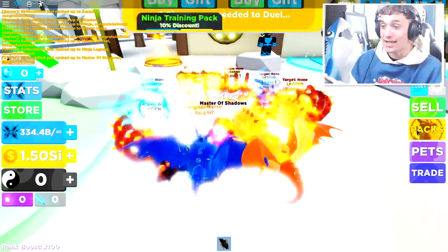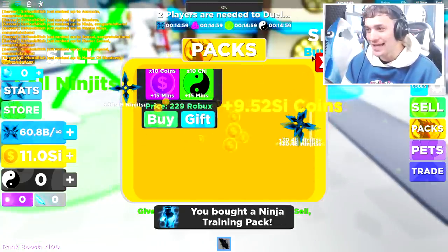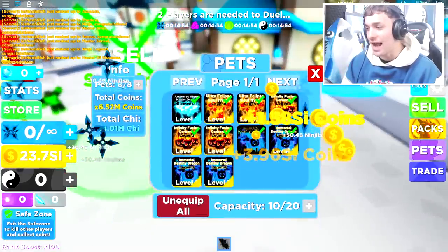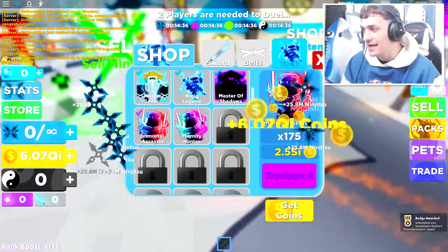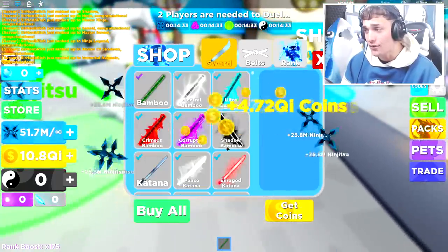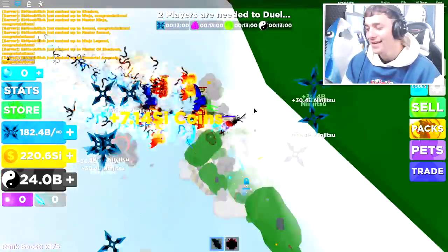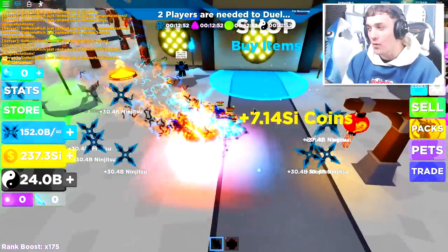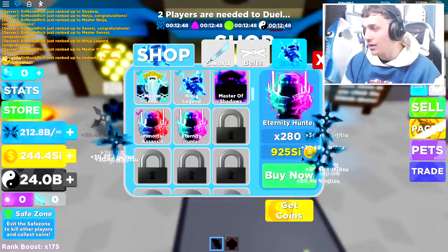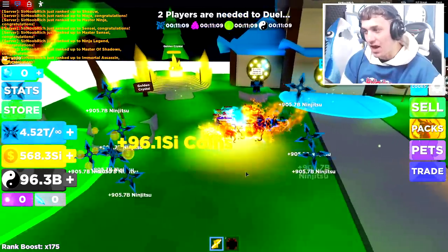It seems like we've caught up to the point where we need to go to the next island — or we could buy the ninja training pack instead. Let's do that and begin training. I'm making ridiculous money now. Let's go to Immortal Assassin again. The next one costs 925 SI, so buying all the swords in the shop again should get us there in no time. I realized I pretty much have enough money for the next rank already, so it's not even worth going up there yet.